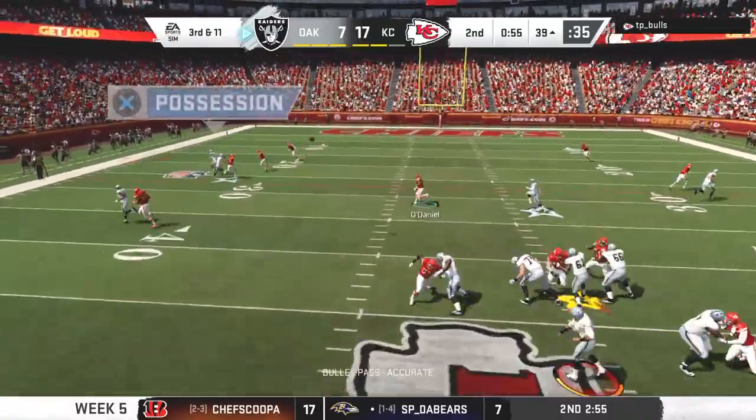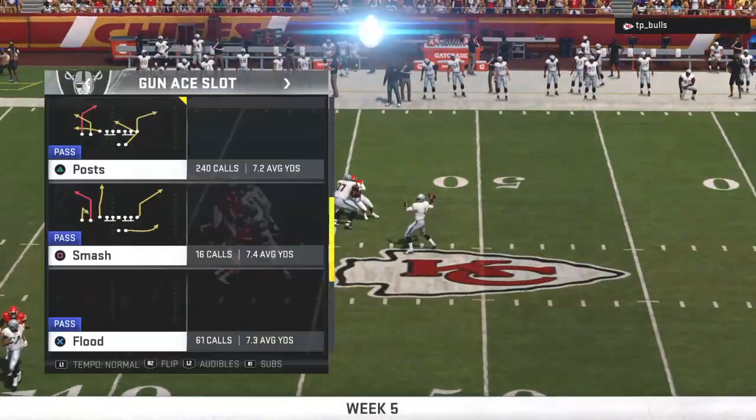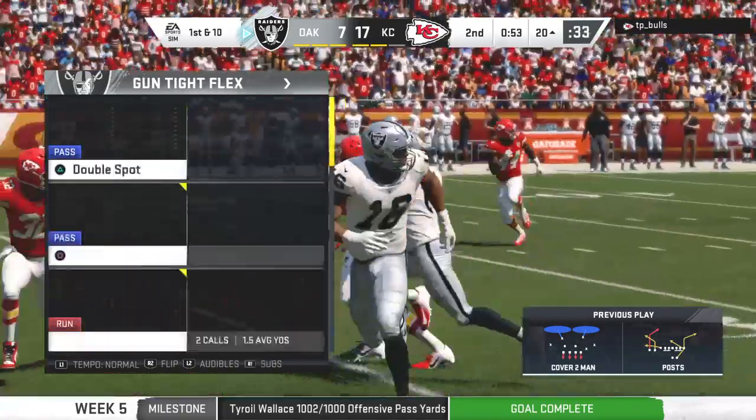They're going to look to throw — he's got his man, it's Williams. Down to the 20 before heading out of bounds — they've got another first down. The Raider passing game clicking on all cylinders right now.